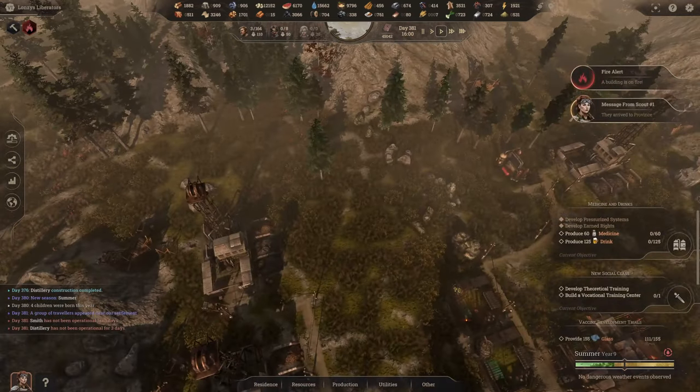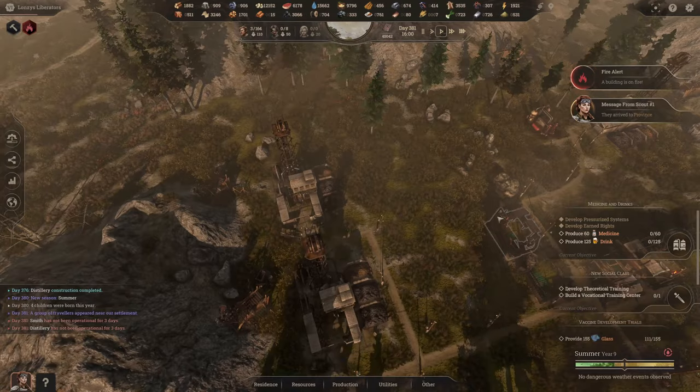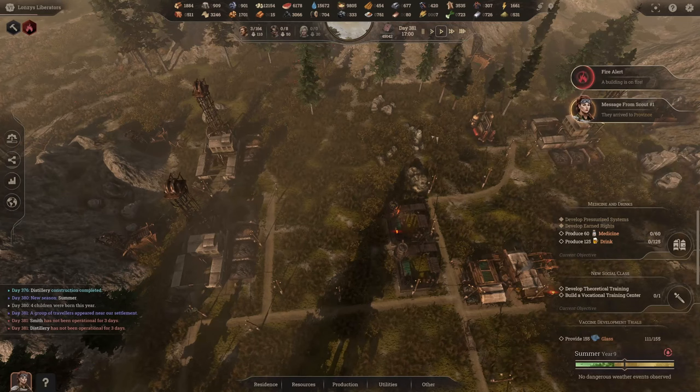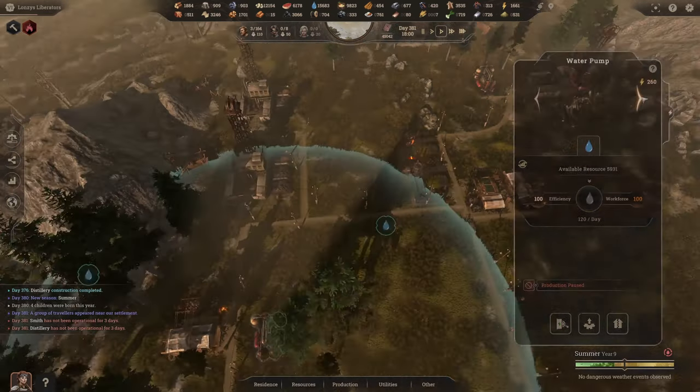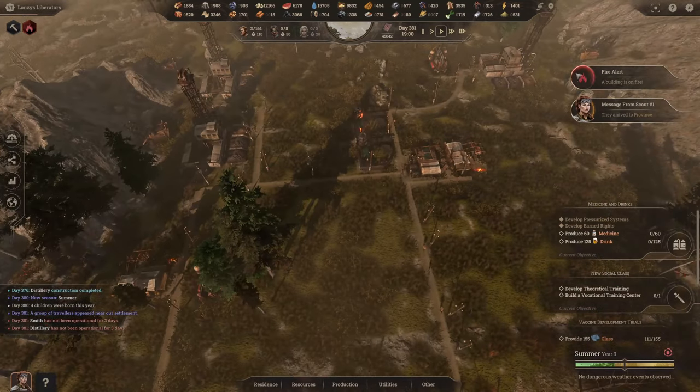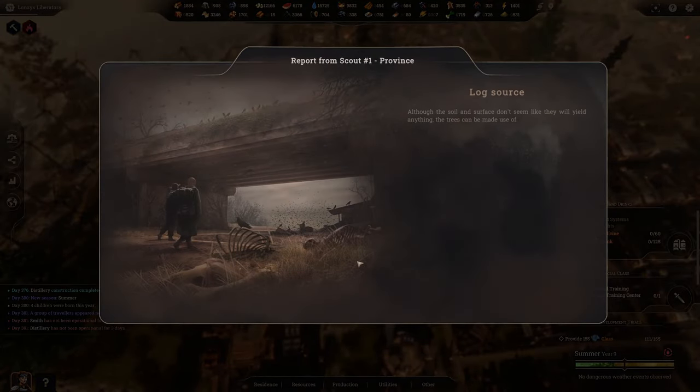Let's check in on the water pumps — we're consuming a lot more than we're producing. This one has the ability to turn on now. Going back, that one's also off — let's get the 120 a day from that as well.